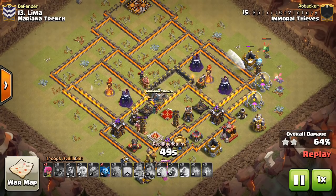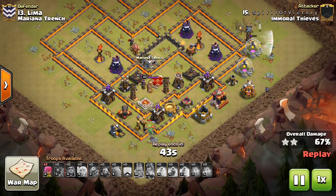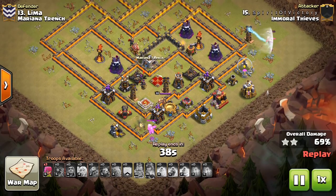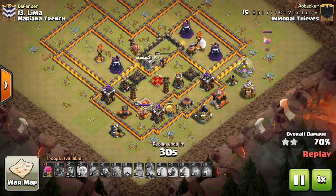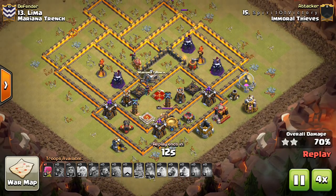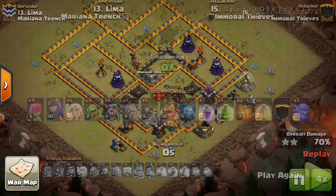There is quite a bit of air-targeting stuff down there — Archer Towers, Teslas, X-bows. So the kill squad is going to have to bite some of that off because Baby Dragons, especially at Town Hall 10, are not powerful enough to take out a whole section of the base if they have to go deep. The bigger the chunk of the base, the harder it is for Baby Dragons because they have to take out not only the defenses but also the trash buildings. So let's take a look at the next attack on this base, the first Town Hall 10 three-star attempt.